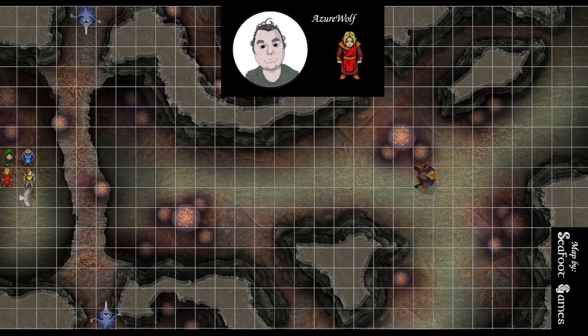110 out of 110 hit points, one charge on the Wand of Magic Missiles — fourth first level, two second, three third, three fourth, two fifth — arcane recovery has been used. Currently at 138 hit points, holding the Staff of Python and Shield plus two: two level one, two level two, two level three, one level four, two level five, and one level seven spell slot remaining.